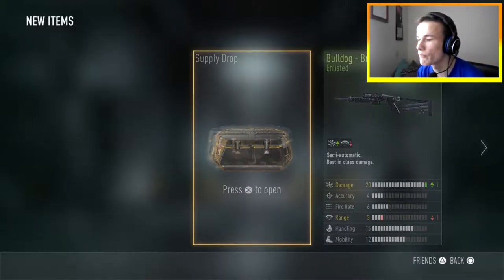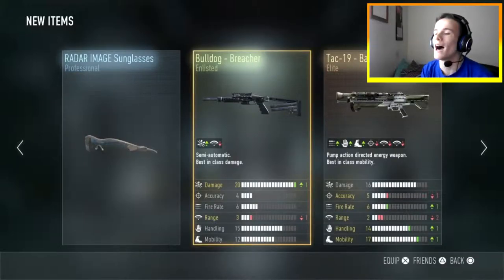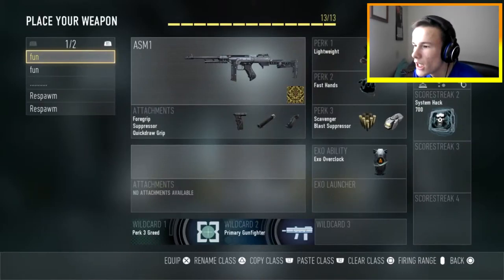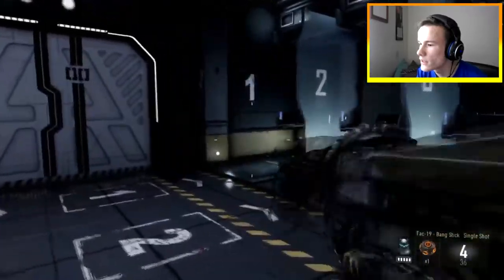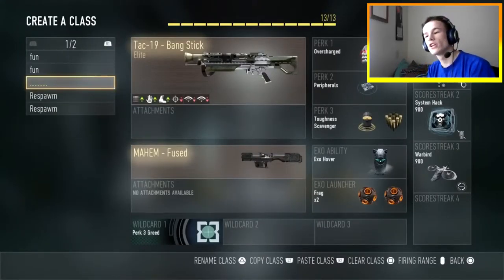Last supply drop. Here we go. Wow. Really? Will I ever get anything good? Not too bad, I suppose — we got an elite this time. The bangstick. Doesn't look too bad. You can see it here — Elite Shotgun, the Bangstick, Tac-19. That's the elite we got this episode.